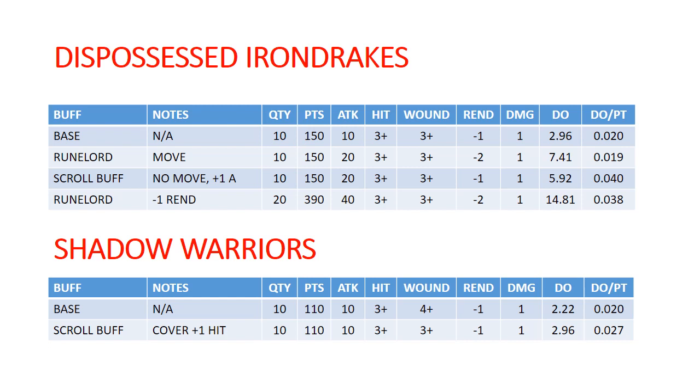Up next, Dispossessed Iron Drakes. These guys clock in at 150 points for 10 models — 3s and 3s, Rend 1 — so they're throwing a decent amount of damage around right off the top. If you add a Rune Lord, you can give them an additional Rend, but it should be noted that that is a prayer, so it's not necessarily that reliable. You're not always going to get that extra Rend.